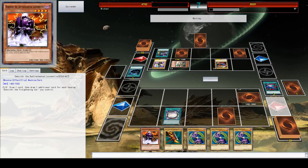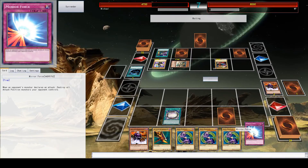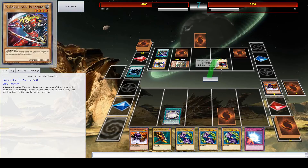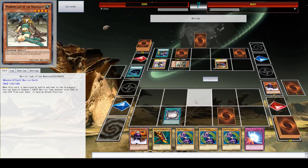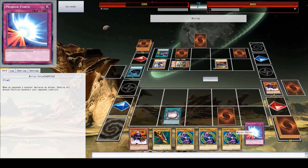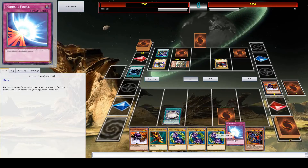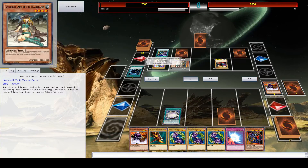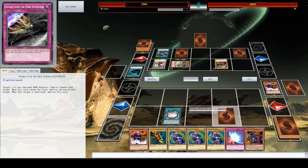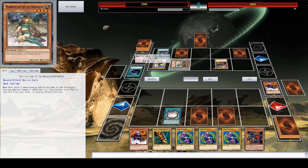Mere Force destroys all monsters the opponent has if they're in attack position. He's thinking my face-down card might be a Mere Force, so he's making sure he has at least one card in defense position so it can't be destroyed by it — it's really smart. Fortunately he's being a little too cautious, because this isn't a Mere Force. But now I do have a Mere Force, and I'm assuming he'll probably keep that card in defense. I'll be able to wipe out at least two of his cards.